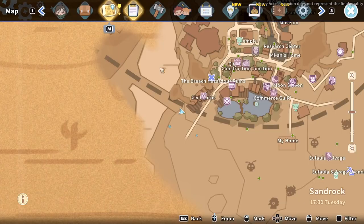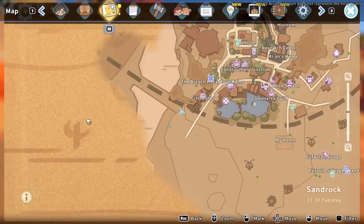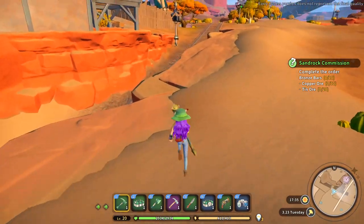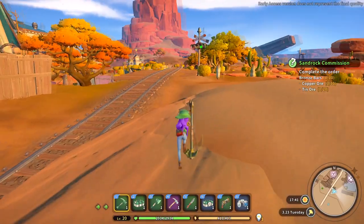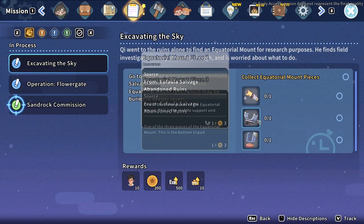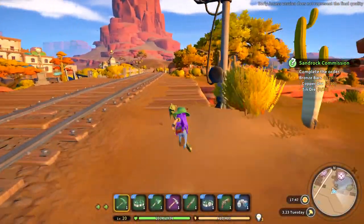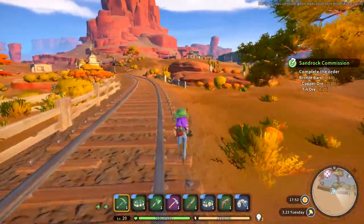Do we have any more missions or anything? I don't seem to have any more. Maybe wait till tomorrow — maybe something will happen. I hope that's not the end. We'll just have to see what happens tomorrow. I think we should go into the mines because I want to finish finding these mount pieces and I also need bronze. So yes, I have many reasons to go into the mines right now.